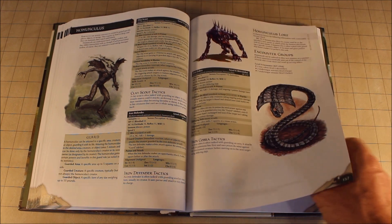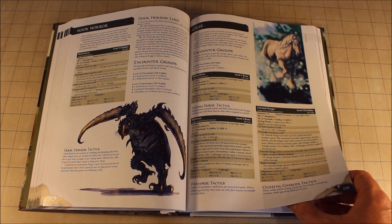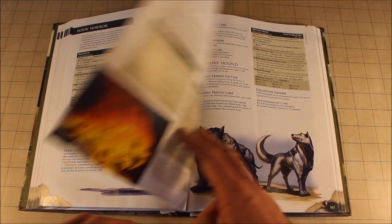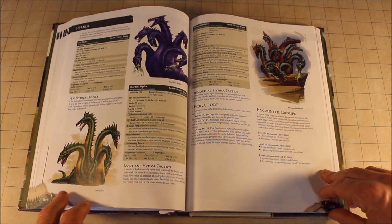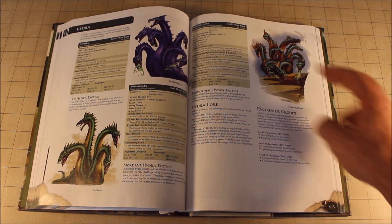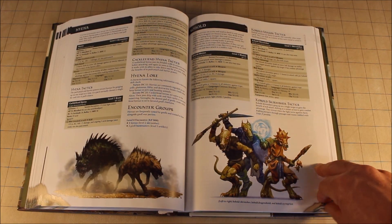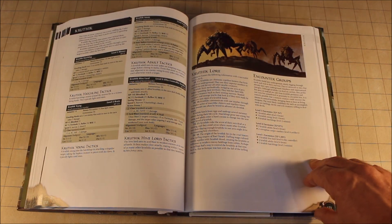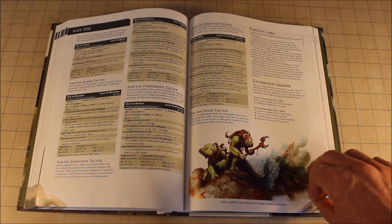This Monster Manual is not the one I was expecting or hoping for, but if I got monsters I got monsters. Hooked Horrors — I always liked the artwork. The Hydra — I've used it before, but as you can see it's very sparse on tactics or even information. You really have to do a lot of research to benefit from using this book. I think that's probably part of the reason D&D 4e was not as popular or successful as it should have been.